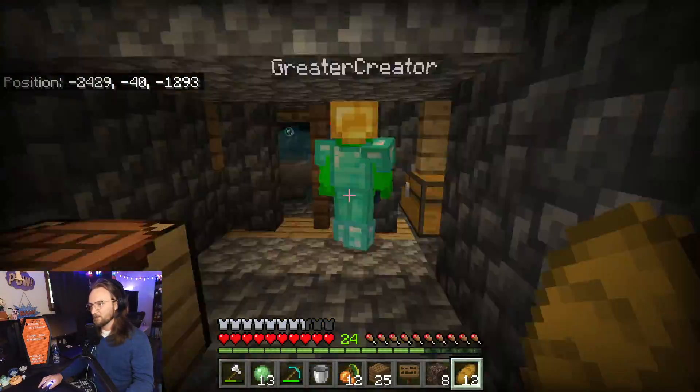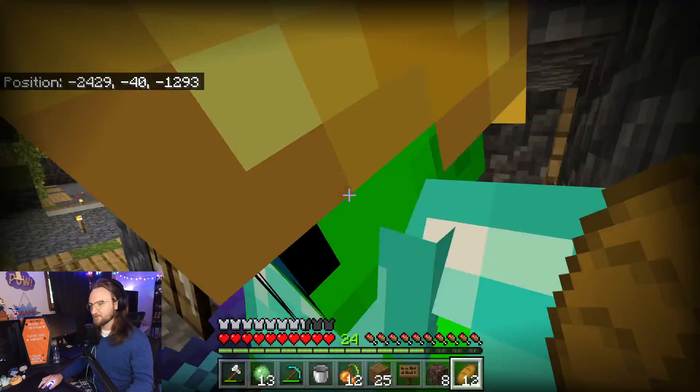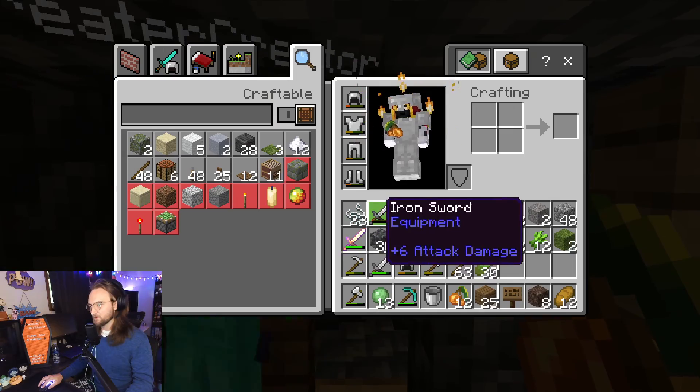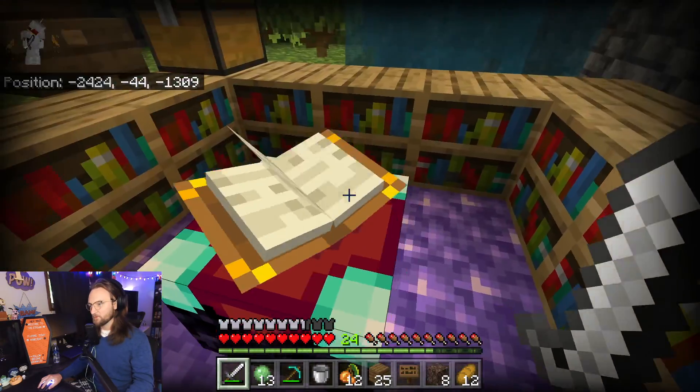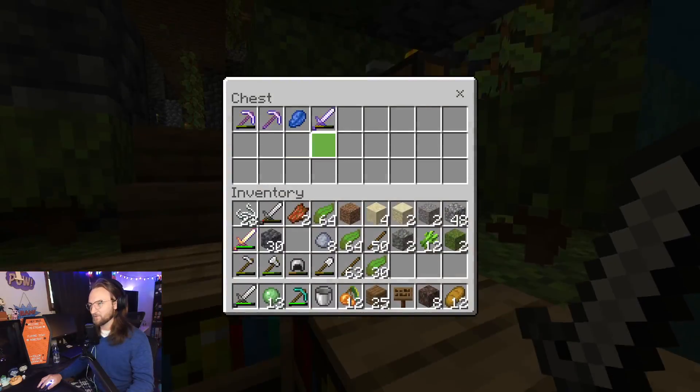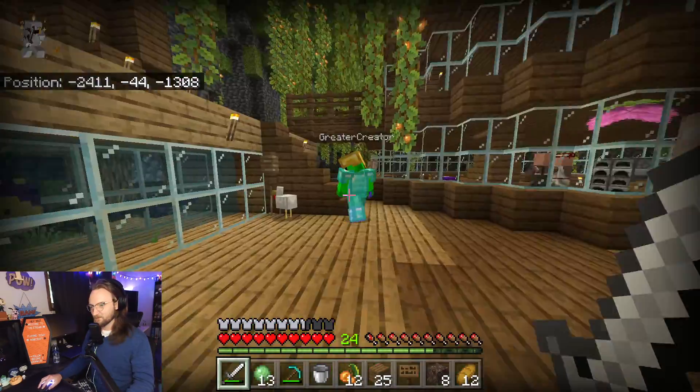Yeah, emeralds and then we'll trade with the librarians. What else did you do today? I fixed this - oh yeah, it's a little bit easier, you can get in there and get your items. Oh look at this, it works! You said yeah it works, like duh. Oh we got chimkin, we got a chimkin!